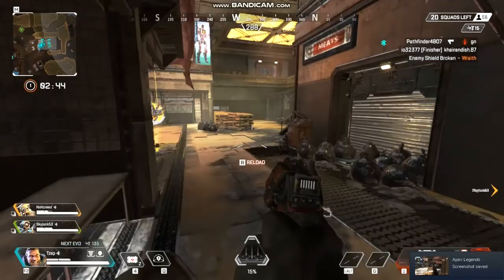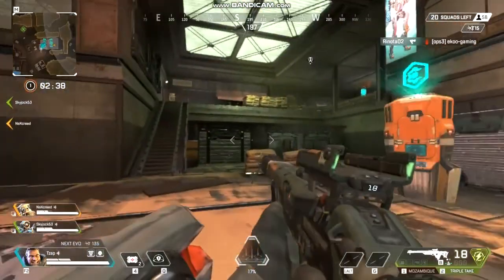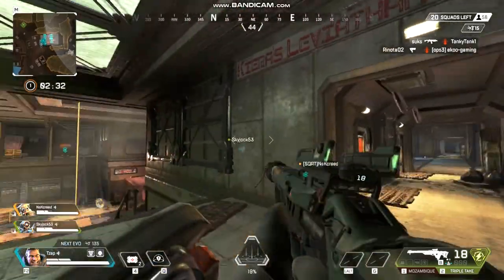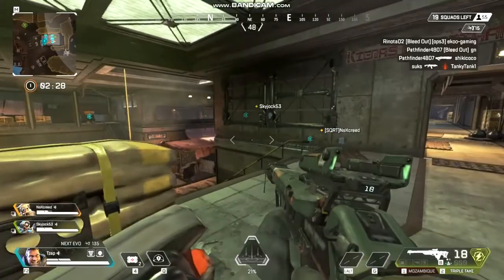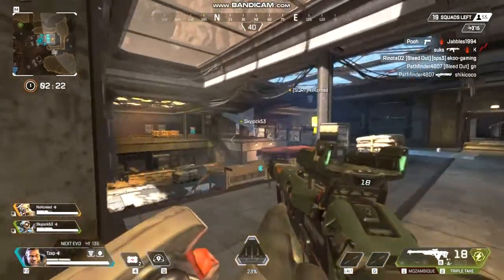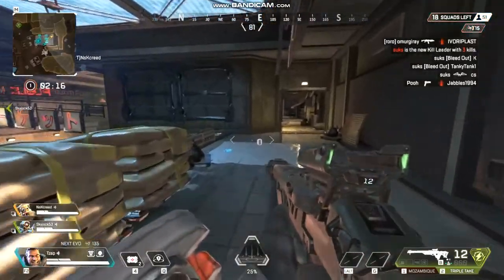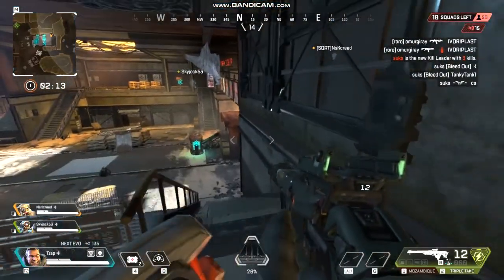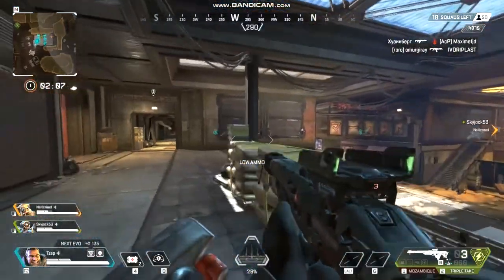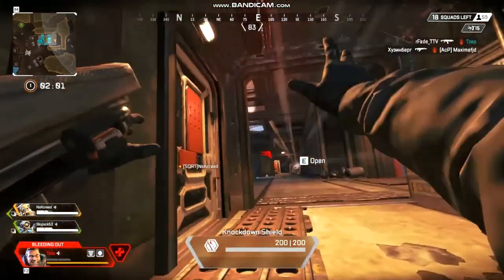This is Apex Legends. It can be quite taxing on a lower spec machine, so I've put all the settings down to minimum — it still looks good. We're getting 30 frames per second, and Bandicam is taking a little bit of resource, so you'll have to take that into account. If you can get above 30, then that's fine on a game like this.